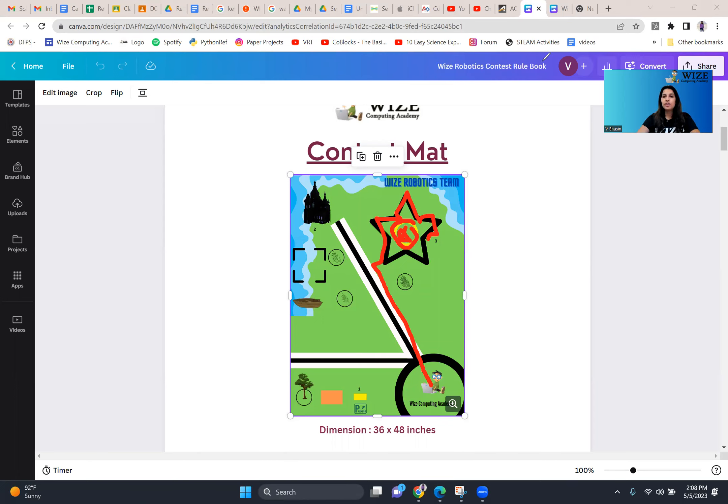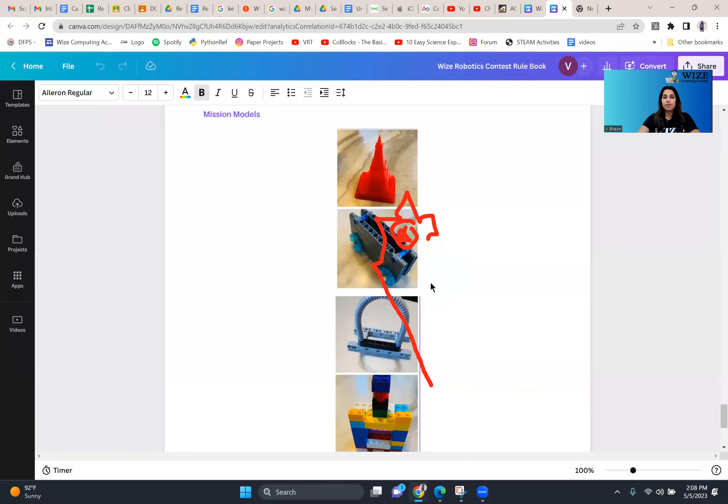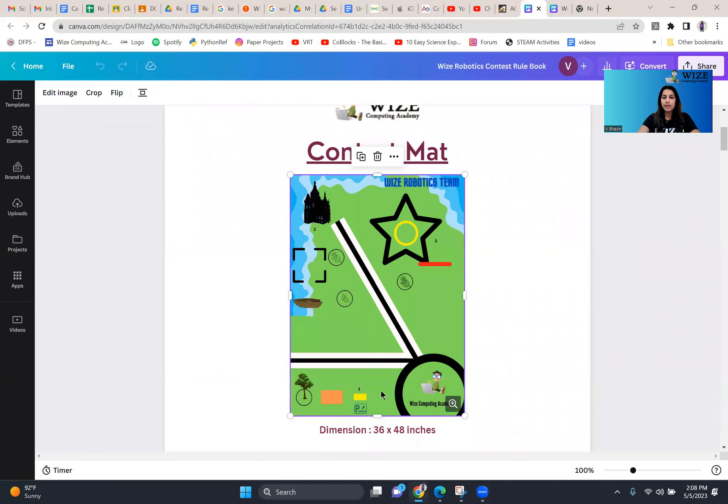The next mission is the car. This is what your car looks like. This car needs to be parked. The car is placed in the yellow spot, and you need to move the car into the orange rectangle. If you place it completely, you get more points. If you place it partially, your points are going to be adjusted as stated by your scorekeeper or your leaders.